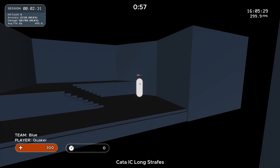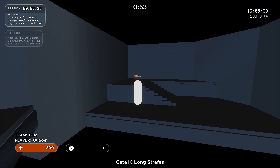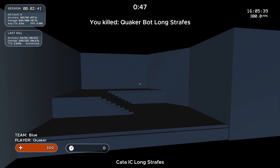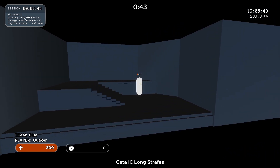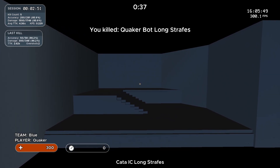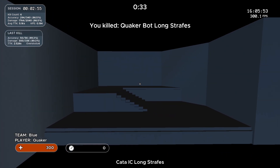Hey guys, I recently got a lot of requests about my Kovaak's aim routine — how I learned to track considering I come from a CSGO background with very limited tracking. So I thought I'd compile a guide on how to start with tracking and how I learned. I recently got two rank 1s in Rack Strafe Skata and Kata IC Fast Strafe, and also a rank 4 in Thin Aiming Long, so I feel like I can definitely help people get started with tracking.